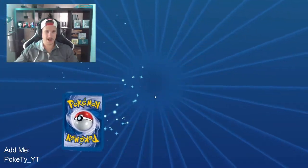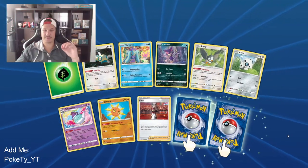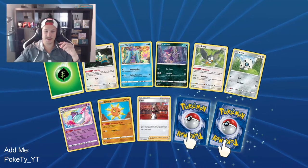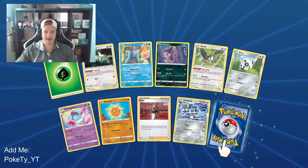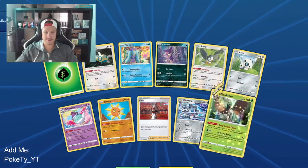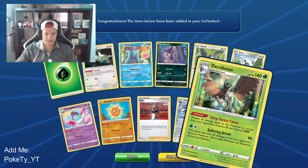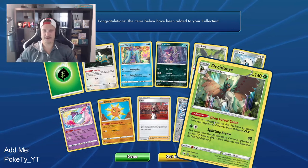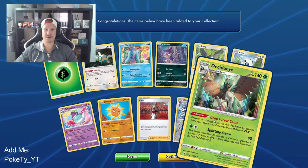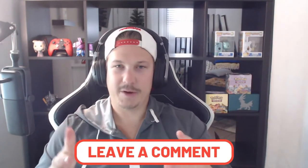Open another — this is the last pack! Let's get some last-pack magic. Comment down below what you think the main card is going to be. The reverse holo is a Klinklang, and the final card is a holographic Jolteon — hell yeah, let's go! Not a super incredible money card if we pulled it in real life, but still a cool last card, and we pulled a holographic on the last pack — that's sick!